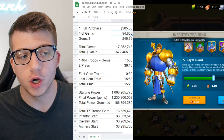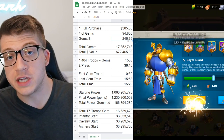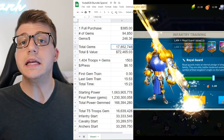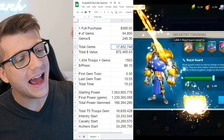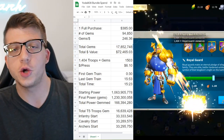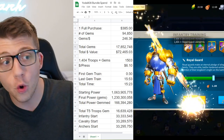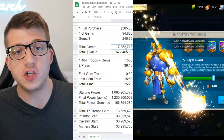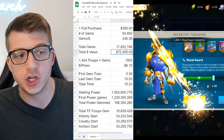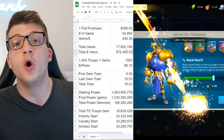So if we take the total number of gems from a single bundle and divide it by 385, we know that a single dollar will get you 246.36 gems. At the beginning of this absolutely ridiculous clip, he had 17,852,748 gems. So if we assume Justin always got his gems from max purchasing bundles, we can take that total gem number and divide it by the per-dollar value to get a total of $72,465.03 worth of gems.